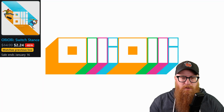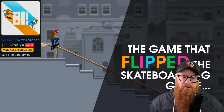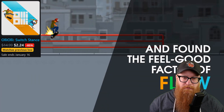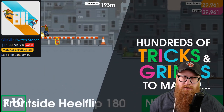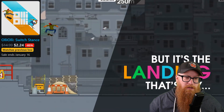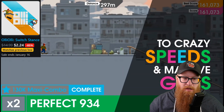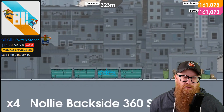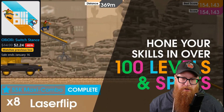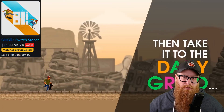Moving on, we have Olly Olly Switch Dance, which is currently 85% off bringing it down to only $2.24. This is another game that used to have very frequent sales, but this year it's only had a sale now and one back in October. Very critically acclaimed at 83 on Metacritic. The Olly Olly games are sort of side-scrolling platformer games mixed with skateboarding, with a skateboarding element doing tricks — though it's really more like an auto-running platformer.